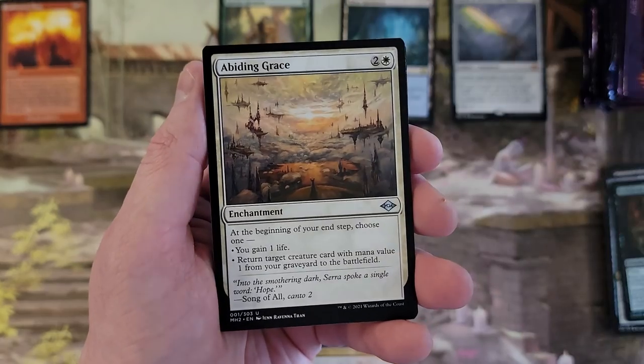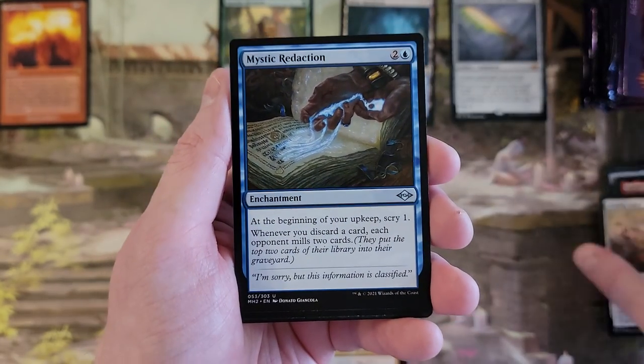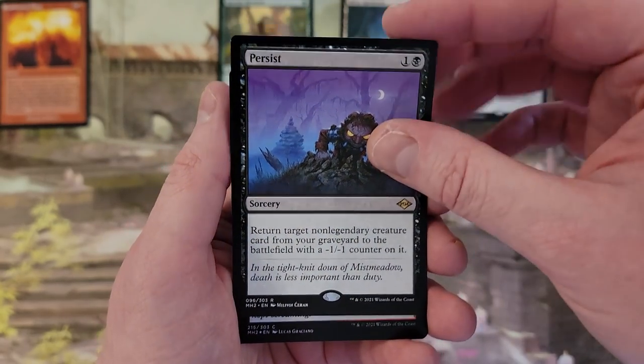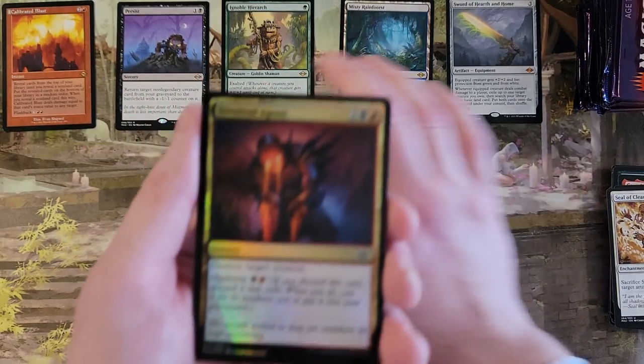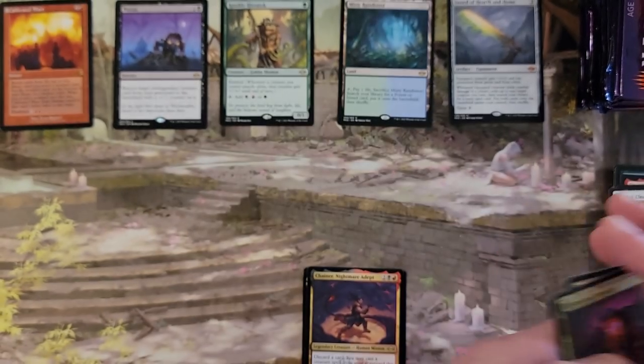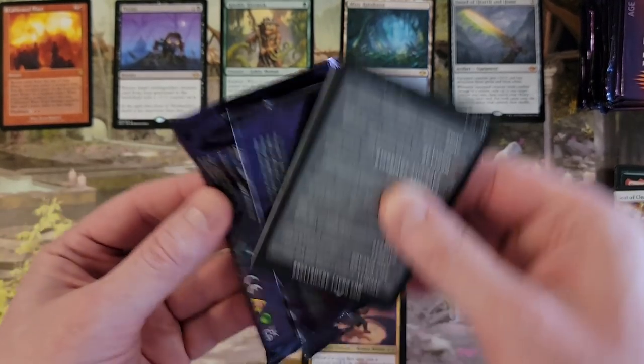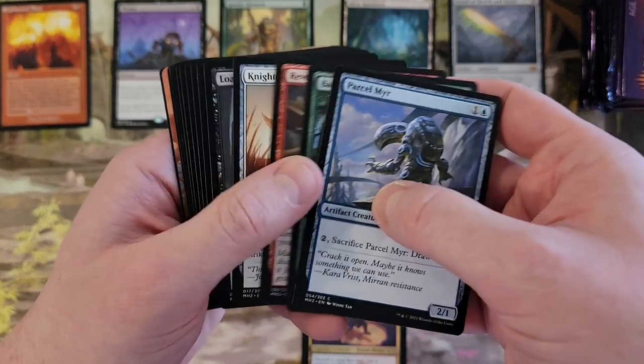It's been a while since I've done a draft box of this, to be honest. I did a whole bunch of them when the set was new. Persist — that can go in the pile. I don't know why I keep looking at that last one like there's going to be a list card there, because there isn't, but I'm probably going to keep doing it because it's habit.